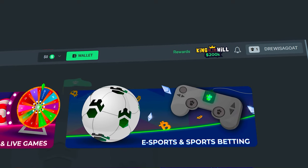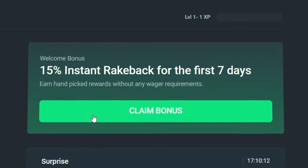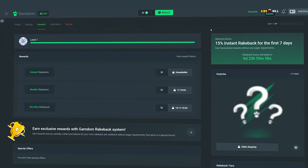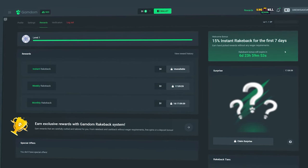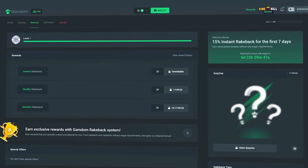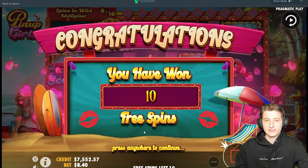All right guys, before the rest of the video continues — if you want some rewards on Gamdom, click in the top right of your screen where it says rewards, then on the right side of the page it'll say claim bonus. Click there, type in 'Drew,' then hit claim bonus. You'll get 15% right back enabled on your account, and you also get access to the instant weekly, monthly, and a surprise right back that you can claim every single day just by using my code. It helps the channel and keeps these videos going. Good luck on the bets and enjoy the rest of the video.